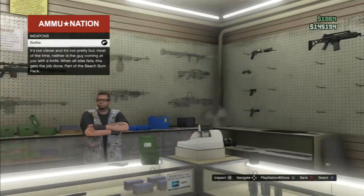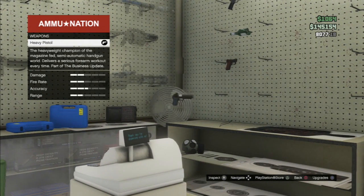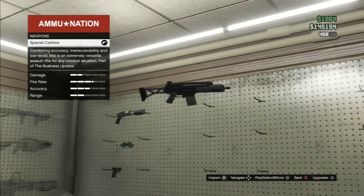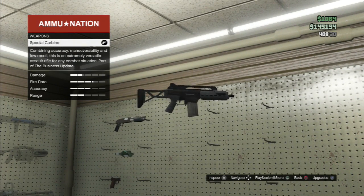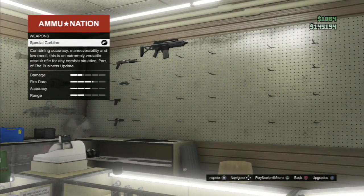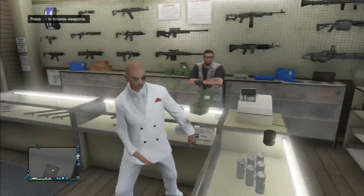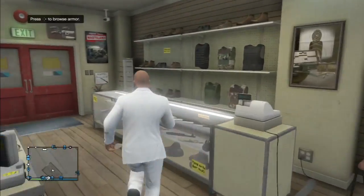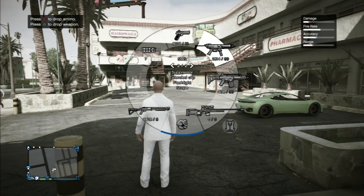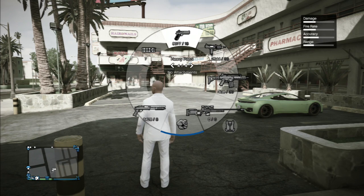There are also two new guns: the Desert Eagle — I think it's actually called the Heavy Pistol — and the Special Carbine, which is actually the G36C. One thing I noticed is they took away the Mossberg — I don't have it anymore. I don't know if we can get that back, because I had it and now I don't. So can I get that back, Rockstar, if you're listening? Yeah, that'd be great.